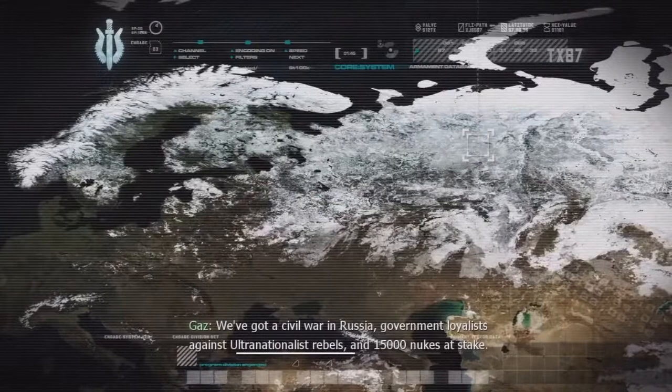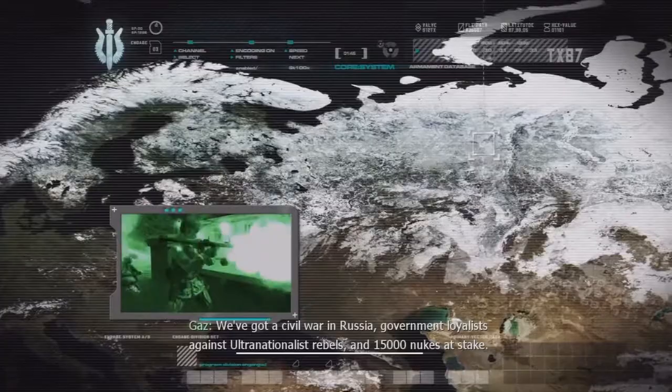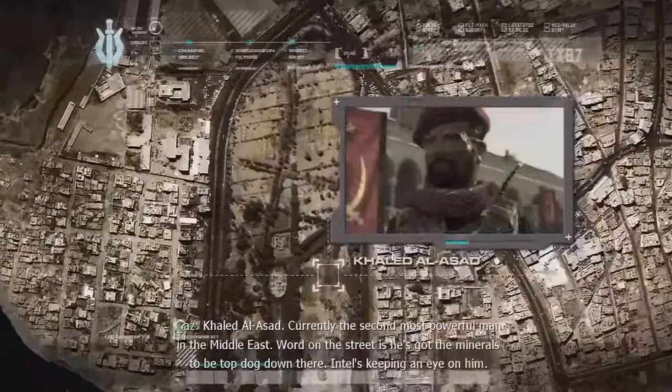Good news first — the world's in great shape. We've got a civil war in Russia, government loyalists against ultranationalist rebels, and 15,000 nukes at stake. Just another day at the office.